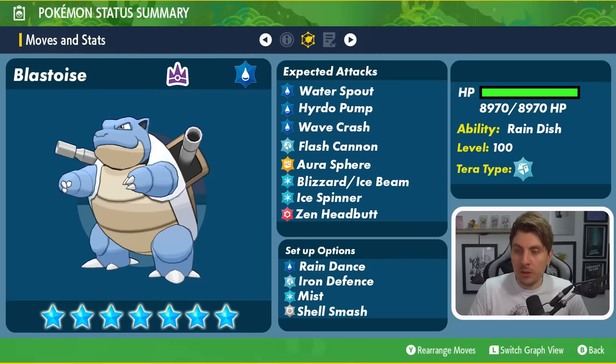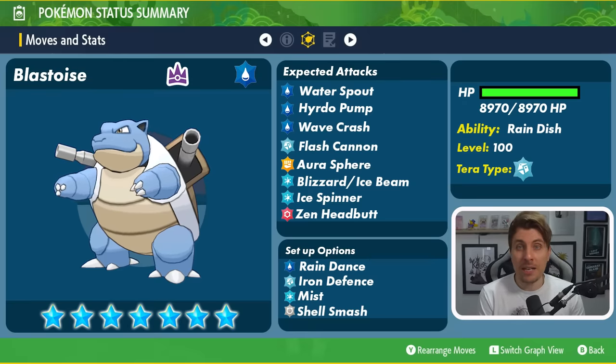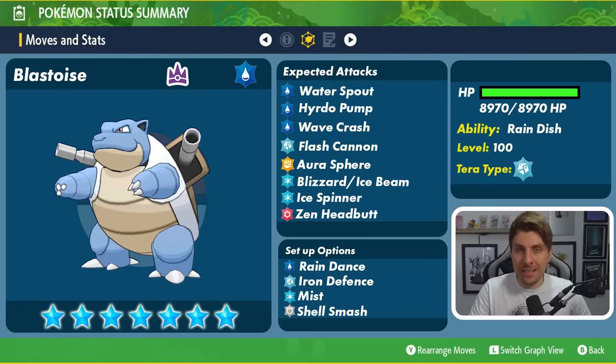Blastoise will be a Steel Tera type. If we take a quick overview of the Blastoise, we can see some of the things we might expect from it. It will be level 100, it will have that Steel Tera typing, and it's likely going to have its Hidden Ability Rain Dish, which recovers a little bit of health every turn when rain is on the field — indicative of maybe seeing Rain Dance because of that ability.